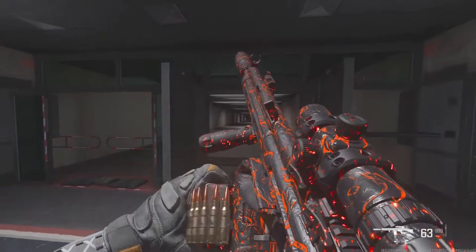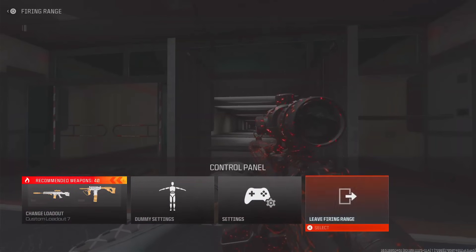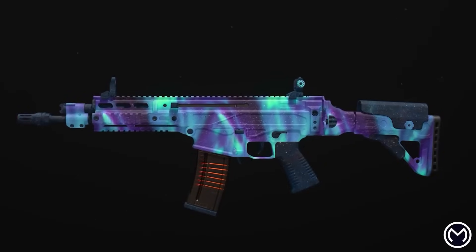Let's get 315 likes if you guys are hyped for Season 1 Reloaded, because there will be new glitches for sure with a big update like that. Also enter the Interstellar or the Borealis camo giveaway — to enter just drop a sub with post notifications and drop a comment down below. The winner will be announced either next video or in two videos.